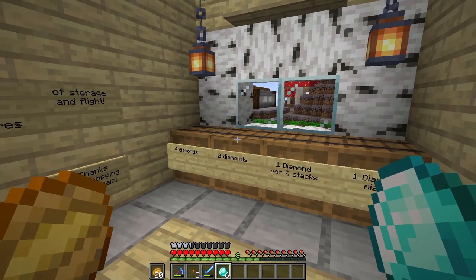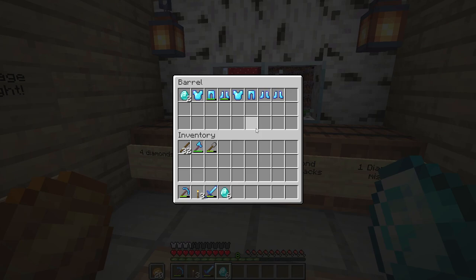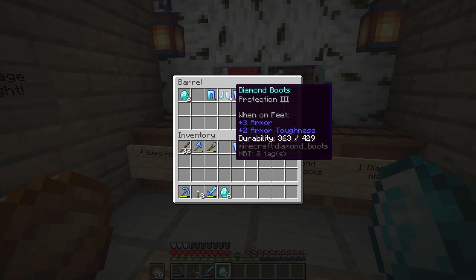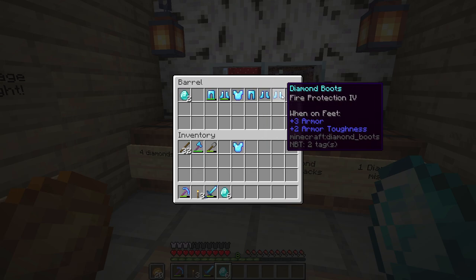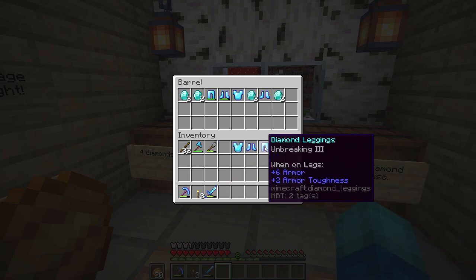Before I go into detail about my plan, I'm going to come back into Hudlin's original shop - there are a few purchases I want to make. He's selling some equipment and I think it would honestly just be very beneficial for us to pick up some of this stuff. So we'll take the diamond boots and we'll also take the leggings and just pay two diamonds each for those.